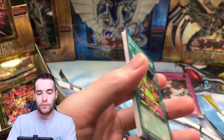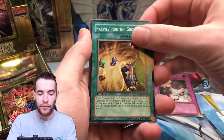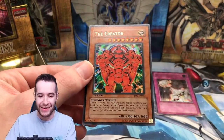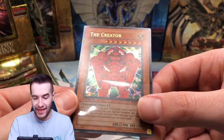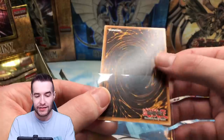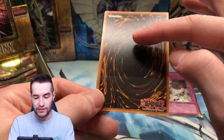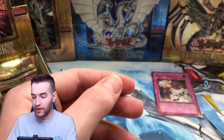So we're pretty much now hoping for Dekoichi, hoping for Machine Dupe, stuff like that. Harpy Hunting Ground, Harpy Girl. We got the Creator Ultra Rare — that's awesome! We got the cover card in Ultra. That is really, really cool. Check that out. That's a sick card. The Creator — what a nice pull.